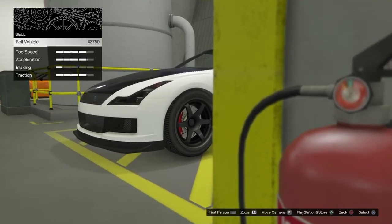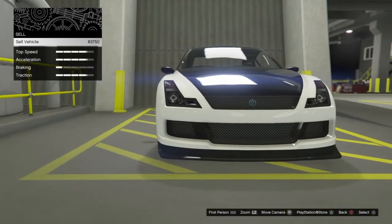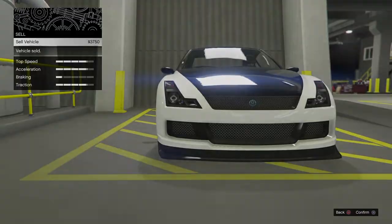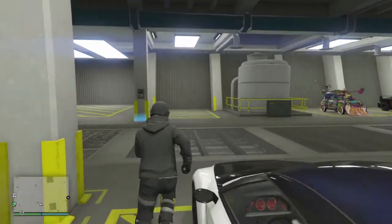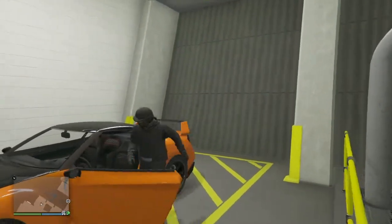This person has to be on assisted aim if you're in free aim — you have to accept the first alert and deny the second alert. Now hop out of your vehicle and run over to the other free elegy and hop in.